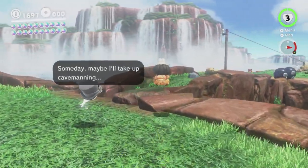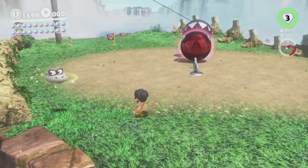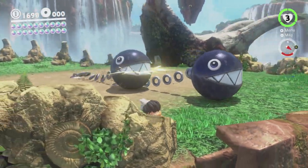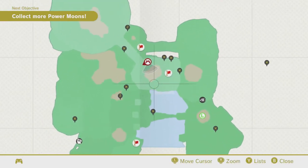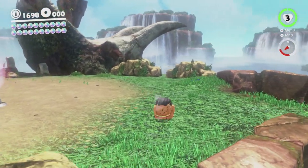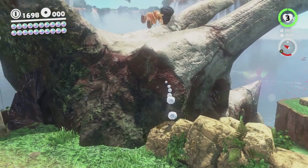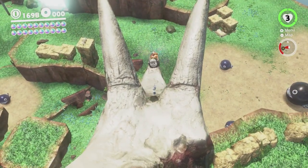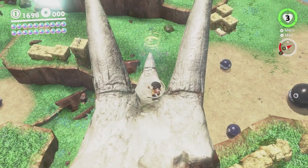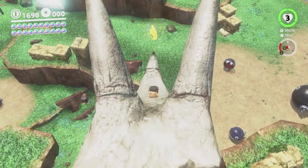So we're gonna head over this way. There's a moon just down there hanging out, and there's a moon down there hanging out. I believe we have to break one of something over here in order to get a moon. Maybe not. There is a moon over here — you can see how the tip of this fossil here is sparkling now. So what we gotta do is just get Cappy onto it.